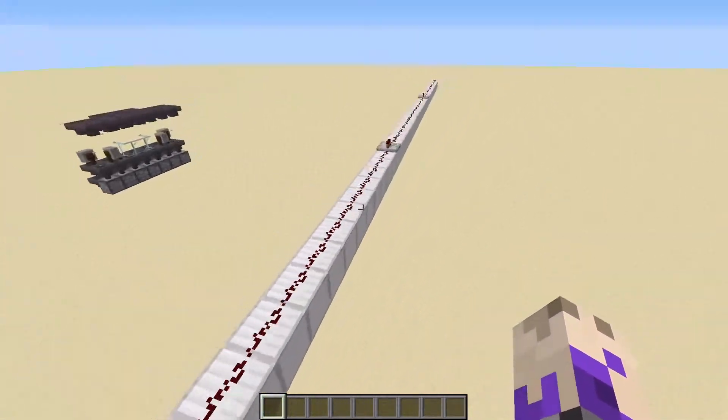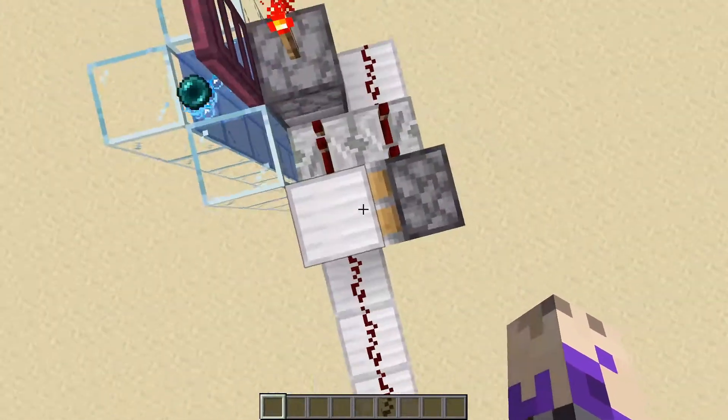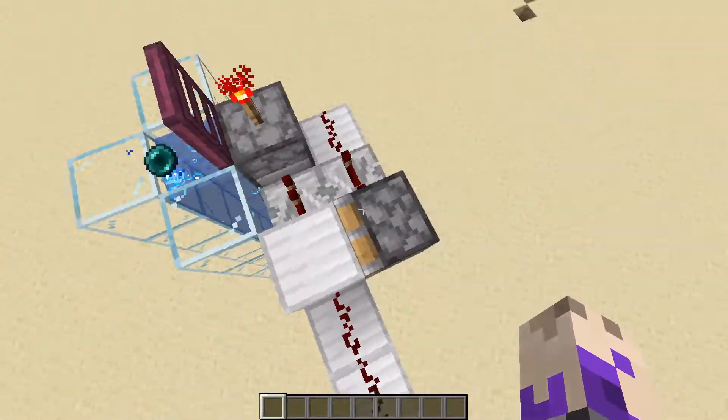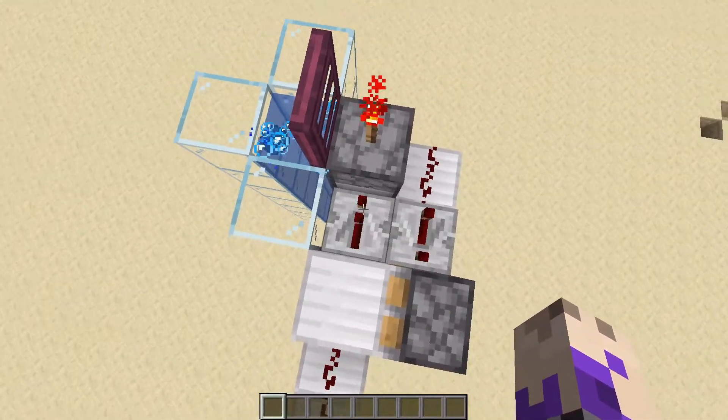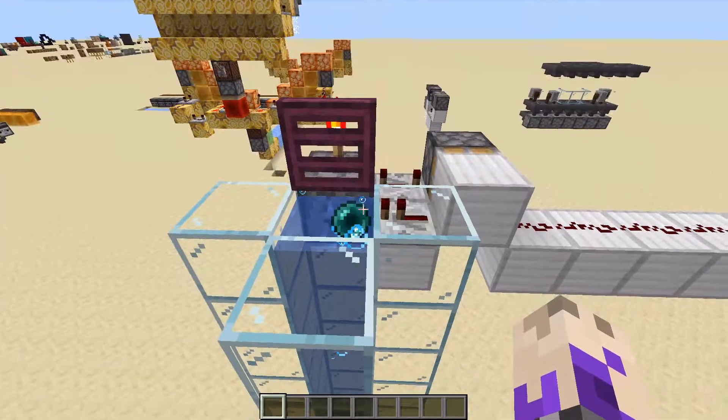So how do we build it? All you need to do is run a redstone line that gets tripped up by this. This will power this block and this repeater into a dispenser or a dropper with enderpearls in it, facing towards the bubble column stream.